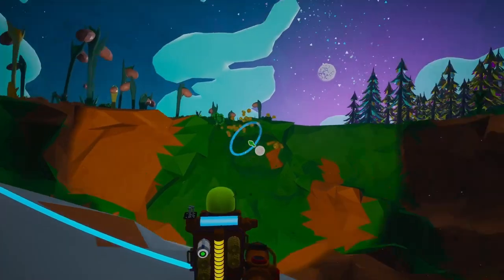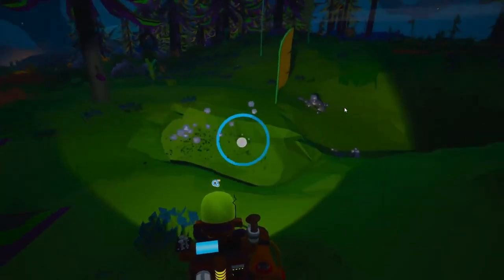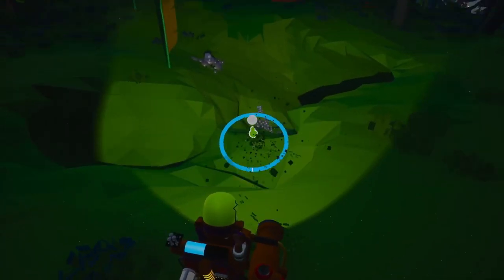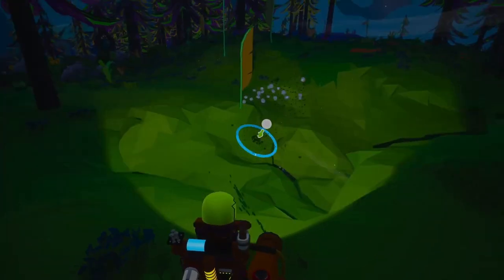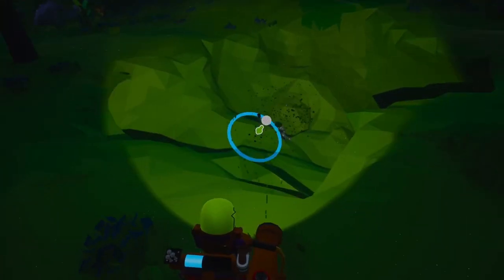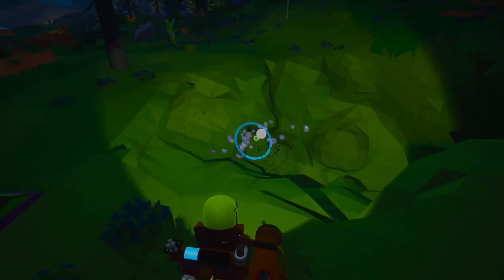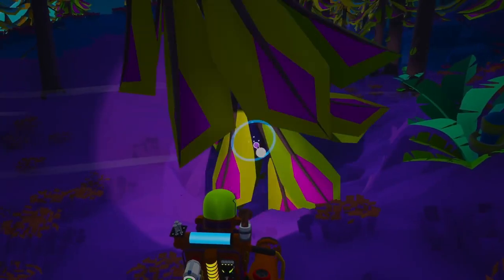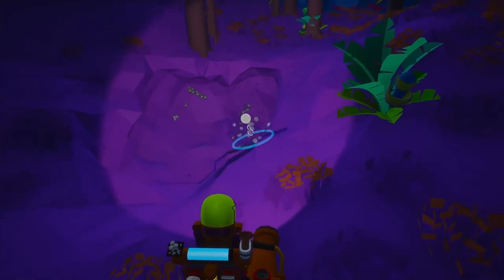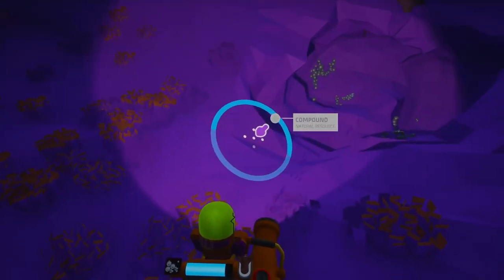Next we need to find compound. This gray bubbly mineral is scattered all over Sylva — keep an eye out for those distinctive clusters as we roam around. Compound is incredibly versatile and is used to craft items like tethers, which keep us connected to our oxygen supply, and small generators, which provide much needed power. Let's gather as much compound as we can — trust me, we'll need it.